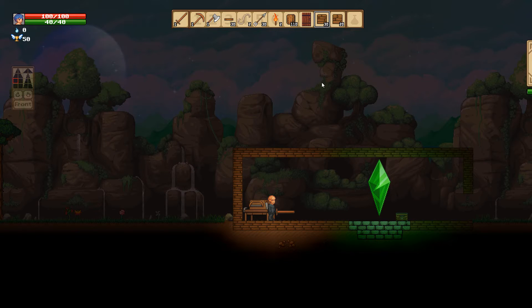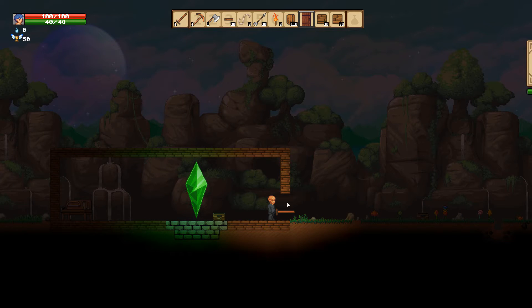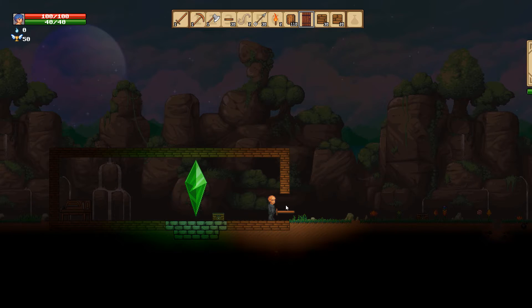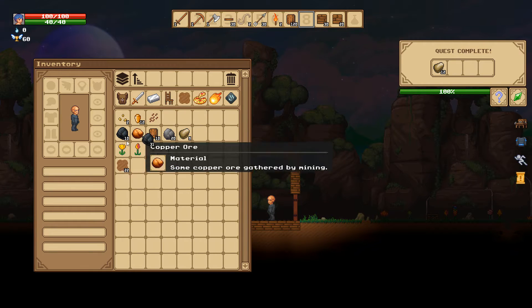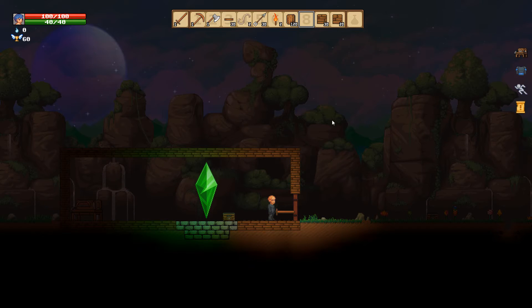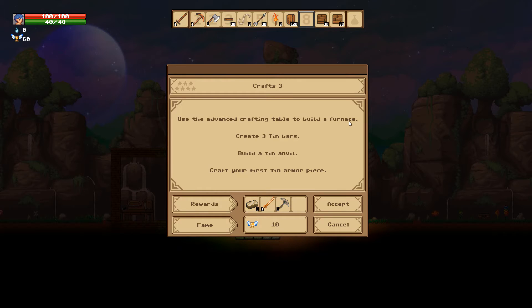Switching to the door and placing it — there it is. Quest complete — that's just the door but we got some new resources. They're going to tell us to use the advanced crafting table to build a furnace, then make three tin bars and make an anvil. But I haven't finished my shelter, so we need to do that first.